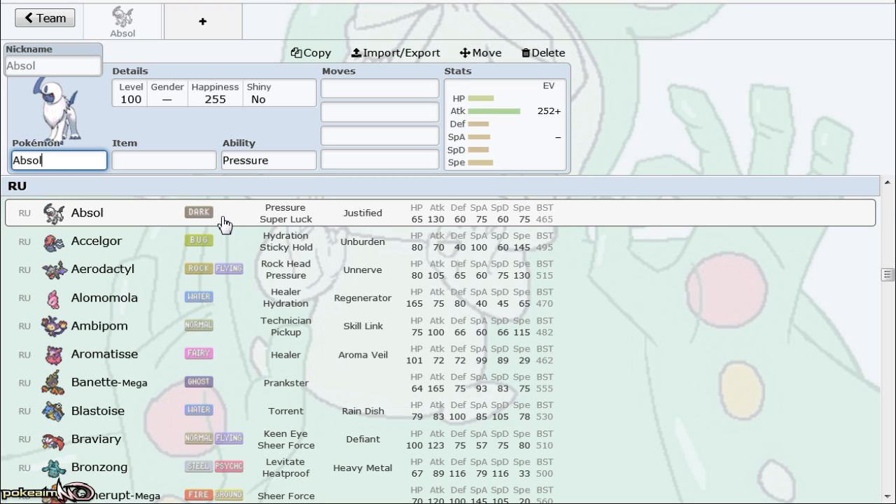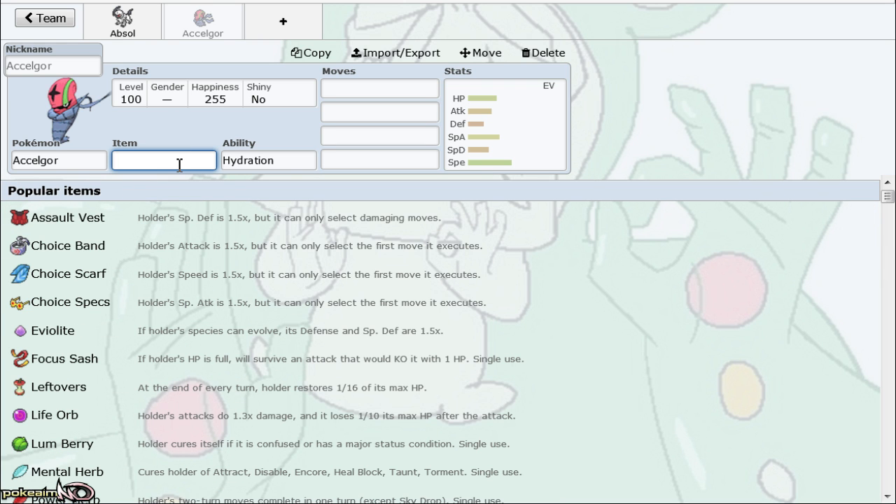One thing that's not really being discussed a whole lot — a few people have been trying out a Choice Scarf Absol for the fact that it has a fast Pursuit, so you can trap even faster Psychic-type Pokemon without having to risk damage. It's definitely not the best set — probably the weakest set it has, kind of like a stronger, slower version of Choice Scarf Drapion. But if you don't care about extra speed and want to hit harder with a fast Pursuit trapper, Absol can do that, and it still has Sucker Punch, Knock Off, and all the great wall-breaking tools.